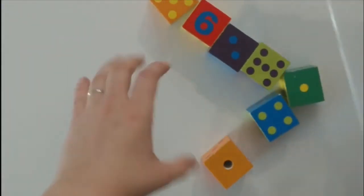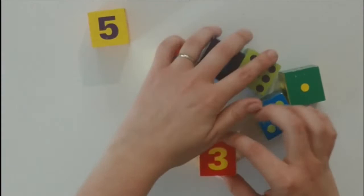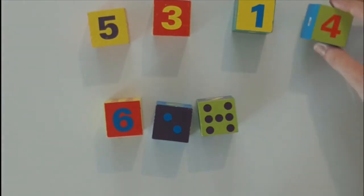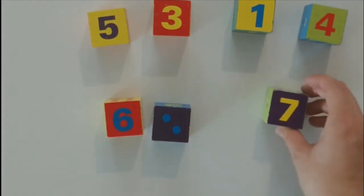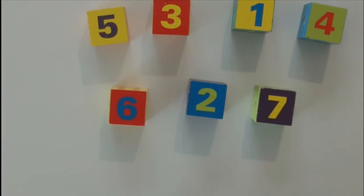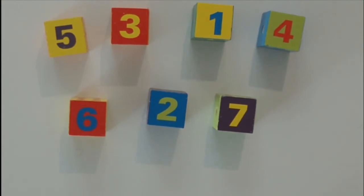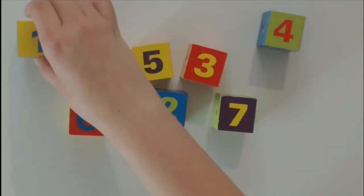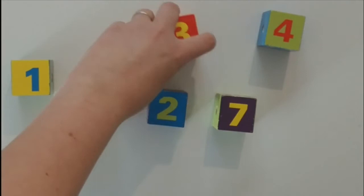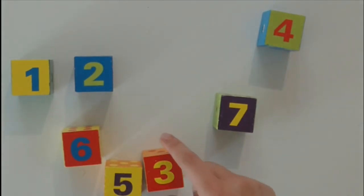Look at these blocks. This is the number five, and that's the number three. This is the number one. This is the number four. This is the number seven. This is the number two. And that's the number six. Can you help me put them in order? The smallest number goes first, and that would be the number one. The number that goes after one is two. Do you know what goes after two? It's the number three.